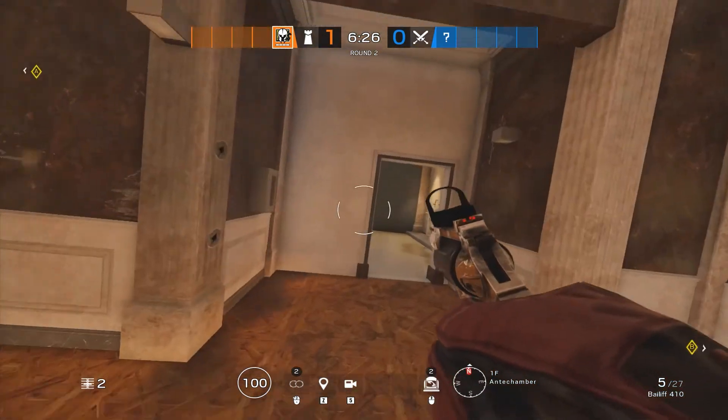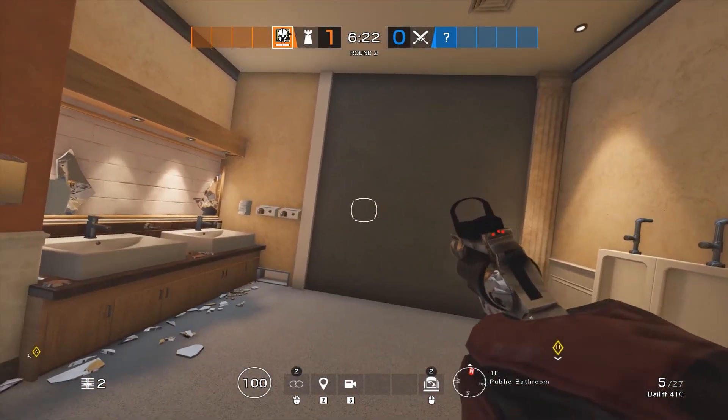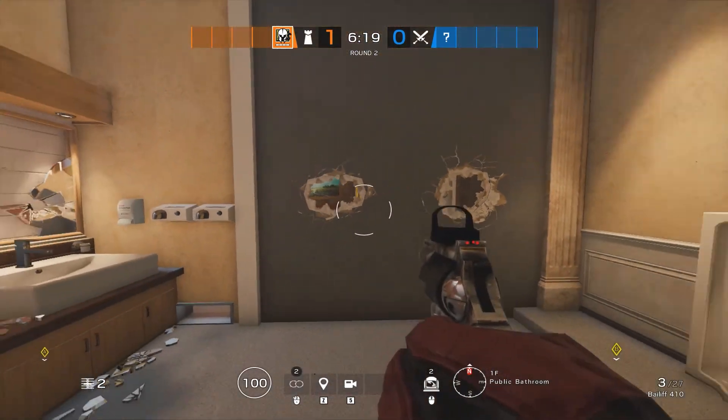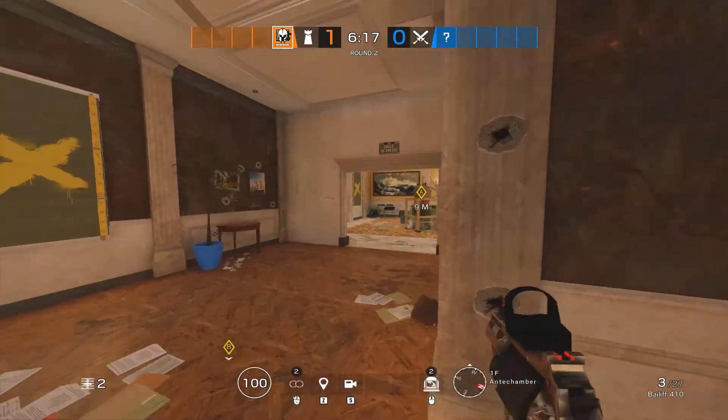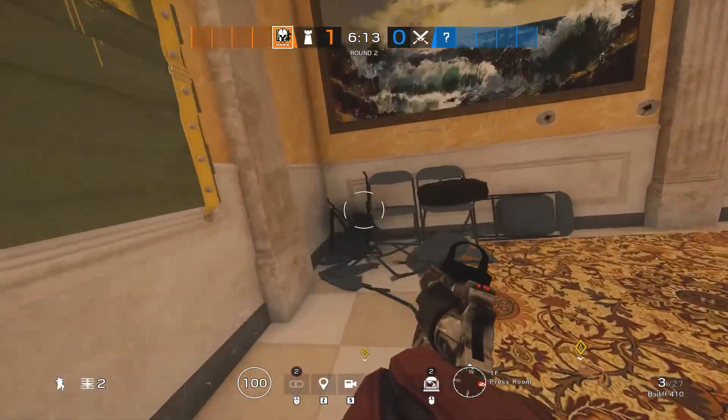First off, we have Maestro. As Maestro, you're going to want to come into the bathroom here and reinforce this wall and this wall. This is a double wall, and you want to make sure you have these reinforced. I would just do it on Maestro. Second, you're going to come over here into press room — piano.